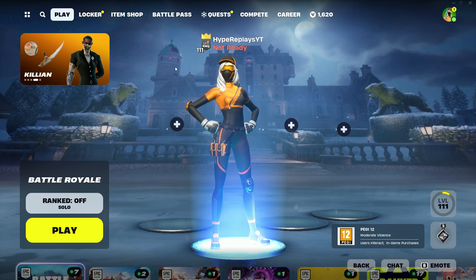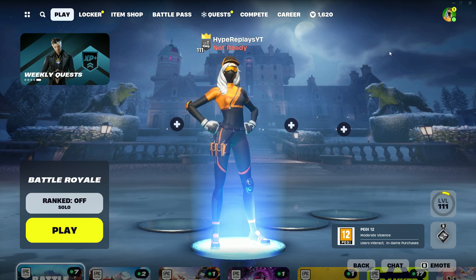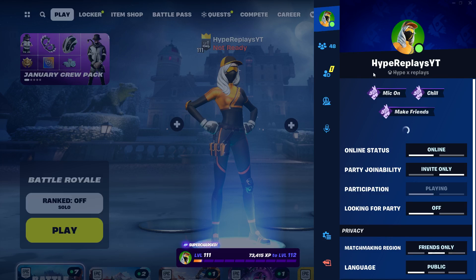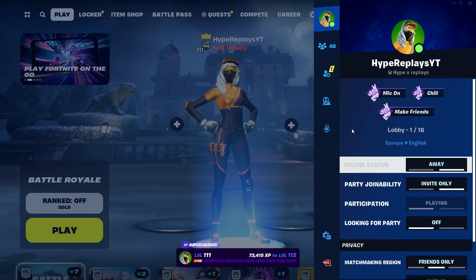After you've made your way to the main battle royale lobby, what we are going to want to do is just press Start if you're on controller, or go to the top right-hand corner, which will bring you to the social tab.